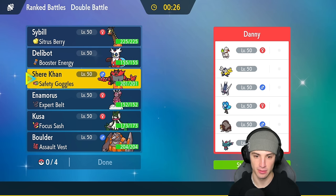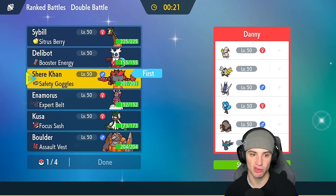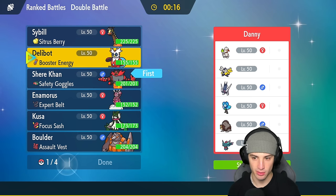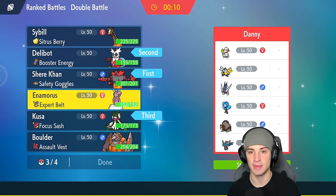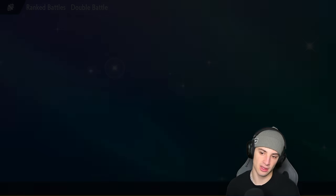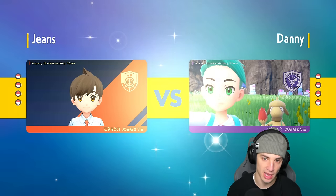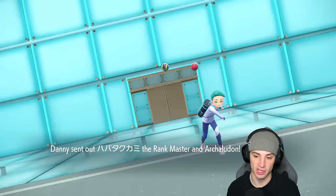We're going to go Incineroar alongside Delibird. I like Delibird here — pretty strong Pokemon — but we have to watch out for Iron Hands, which can be a little scary. I'm also bringing Meowscarada and Enamorus. The one Pokemon I'm a little worried about is Arch Ludon with Stamina boosts stacking up, but I have a great special attacker in Iron Bundle and guaranteed crits with Meowscarada, so that could be pretty good.